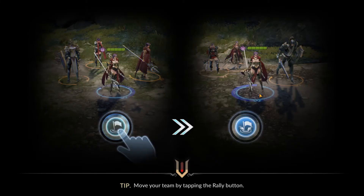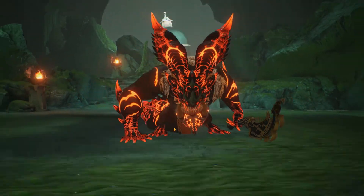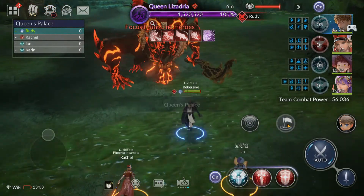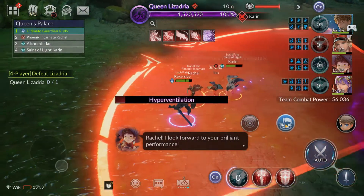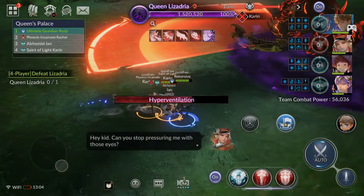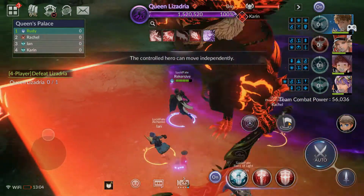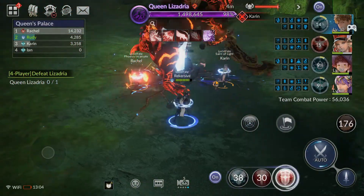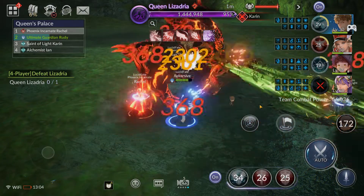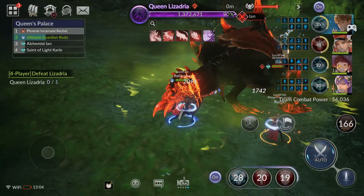This is the first try on the higher difficulty with this current team. As we saw in the previous boss, having the right resistance made a big difference. Let's get out of that — don't want to take all that damage. Trying to wait for him to get out of that poison pool. We're gonna have to use the pet buff way too soon — he aggroed on Karen immediately instead of the right person.